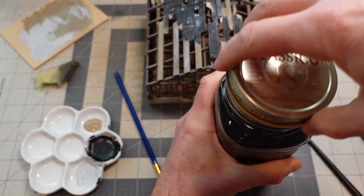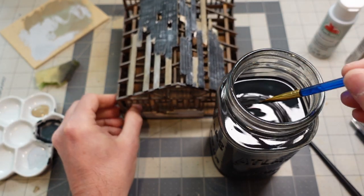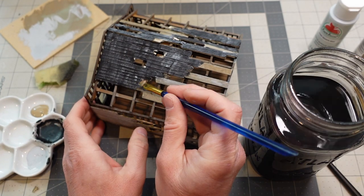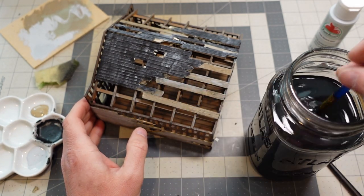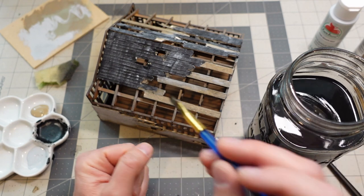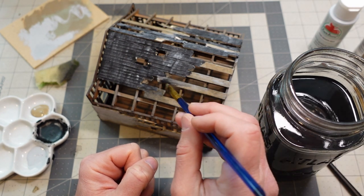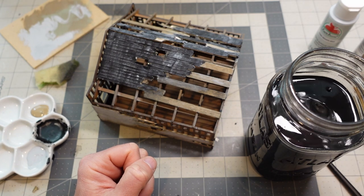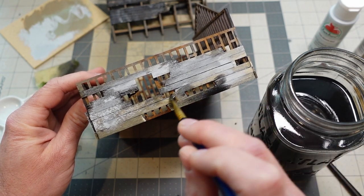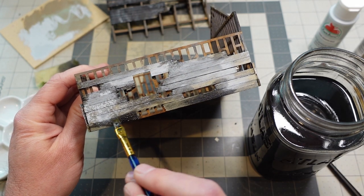After doing the dry brushing, I went back in with my black wood stain. Mostly I wanted to cover up those spots where I broke the wood and it exposed little spots where the stain didn't soak in. I also put this stuff down to soak into the sides of the paper where it didn't have paint, and I also used it to weather the wood more in some spots — especially around the bottom where rain, dirt, and mud would have collected. I really like the high contrast look.